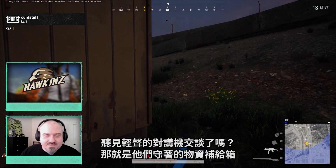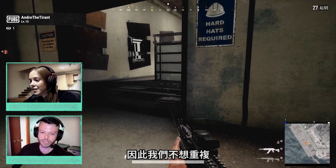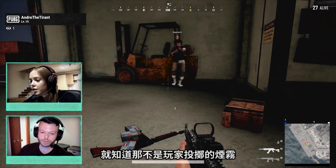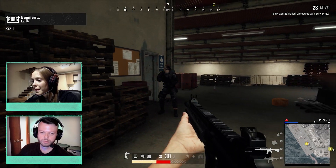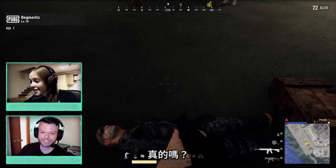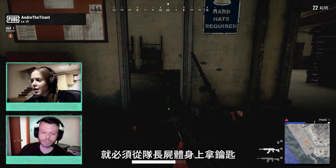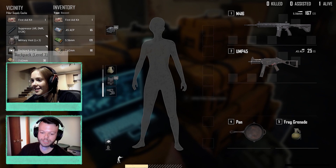When you hear the radio chatter, that's the loot caches they're guarding. Players are used to red smoke with the care package, so we didn't want that to overlap. We wanted them to be able to see the smoke and know it wasn't just a player-thrown smoke. Did I kill the captain? Yeah, that was the captain. This should have high-tier loot. In order to open it, we have to get the key off the body of the captain.